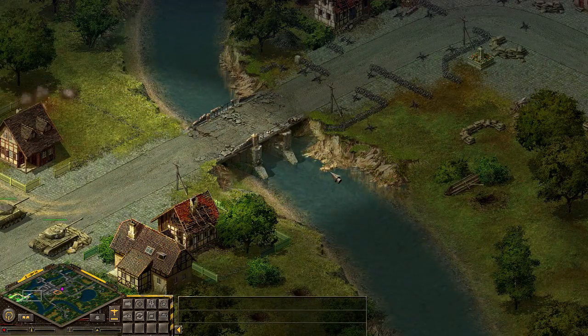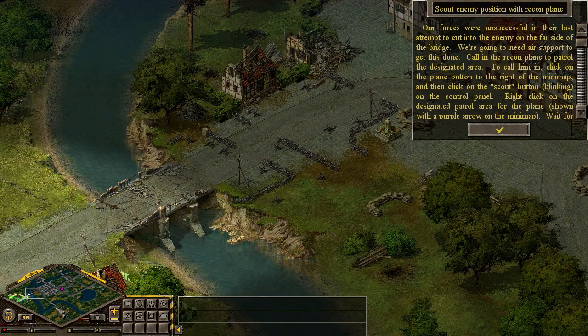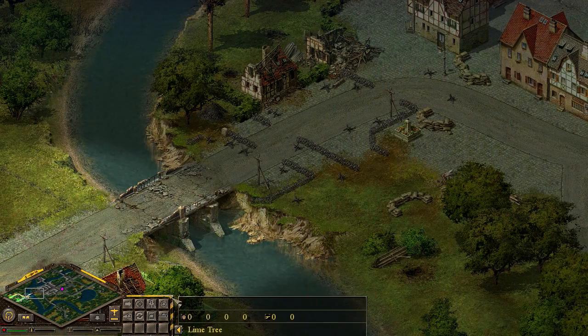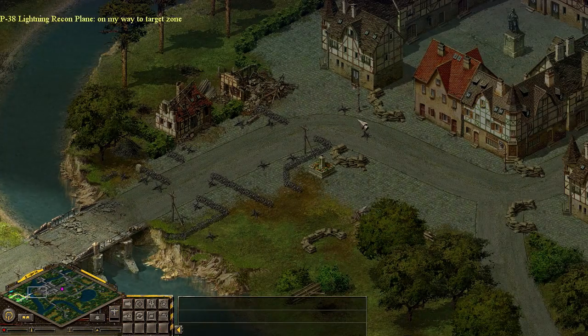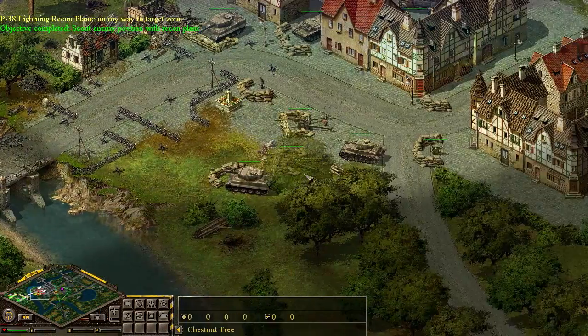Obviously, it's important for us to cross into this fortified town, but there's really no way we're going to be able to do that with all of these defenses. So let's take a look at our objectives: scout enemy position with recon plane. Let's go ahead and do that — we know the instructions. The P-38 Lightning has showed up and that objective is complete.